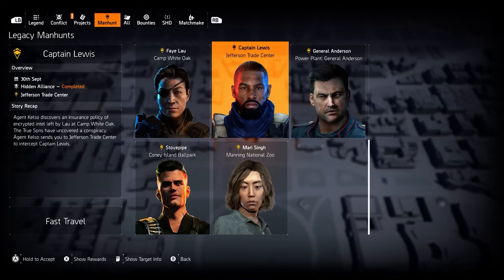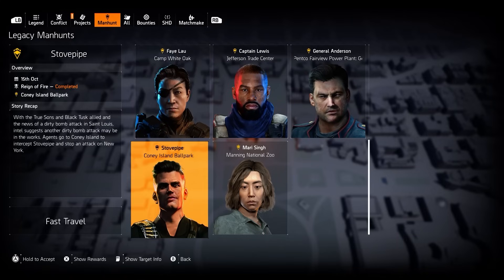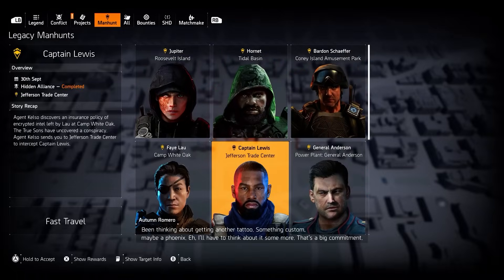From this screen, you can launch every prime mission from each of the past seasons. The legacy manhunt system was always available — you could go to various missions around the world, set them to manhunt difficulty, and play through. But that was convoluted for newer players who didn't know about the mission switching toggle, and it also didn't tell you where or how to get a mission if you didn't have it. This new system does — it will tell you what rank on the season pass you need to reach to unlock it.